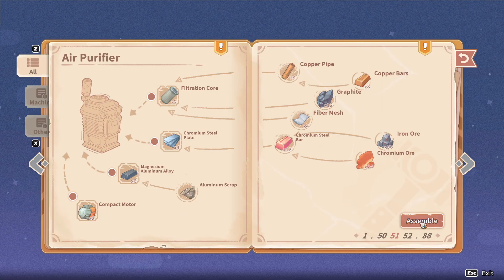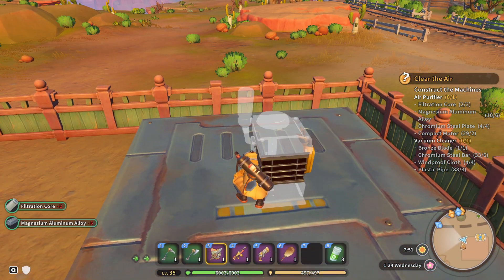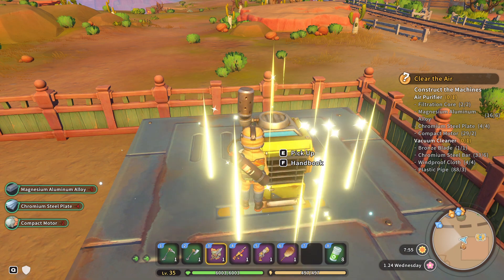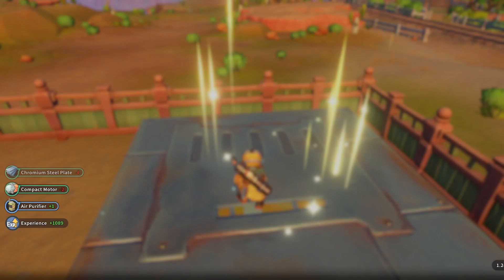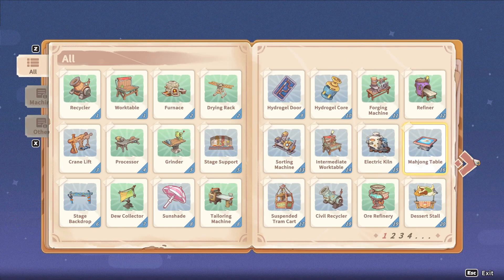Station air purifier symbol. There it is — that's one done. Now we need the vacuum cleaner symbol.